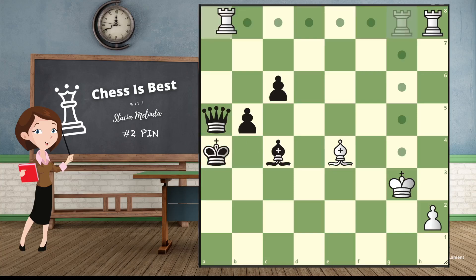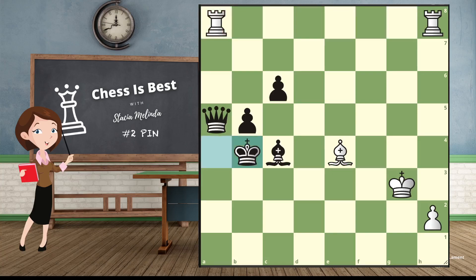If black tries to unpin — moving a piece to escape the pin — that's called unpinning. If we do nothing, black could actually move their queen away, play check, and get out of danger. They're not going to lose the queen anymore. So if black unpins, it's time to simply take the queen. We take the queen, they take back, and again we're up material, so we win the game.